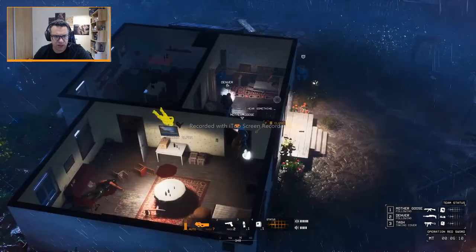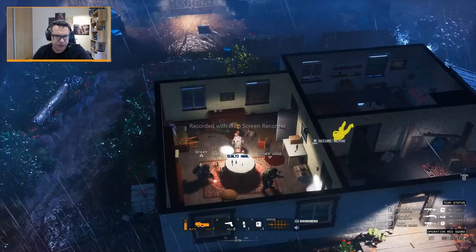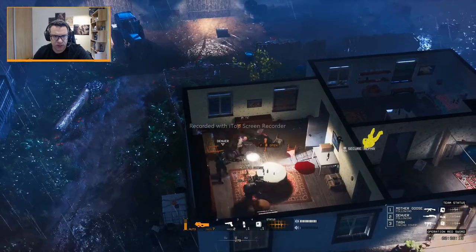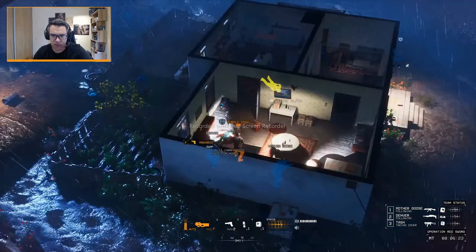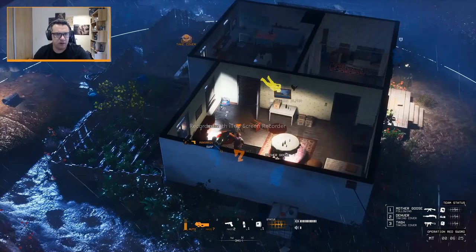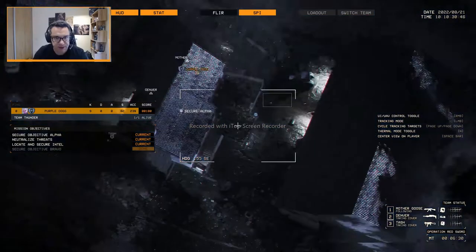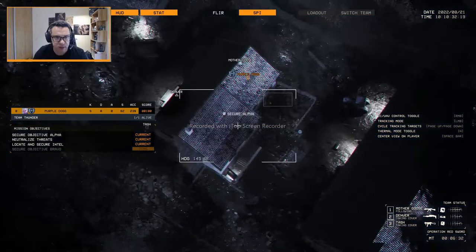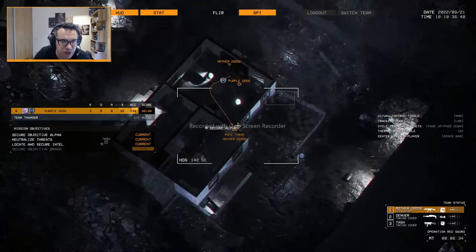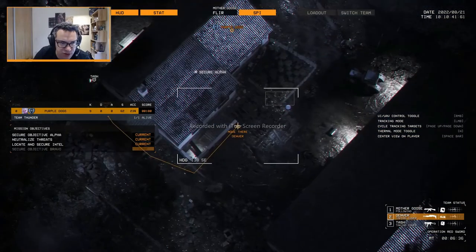Tash is still outside. There's this house. There's a hatch here which we can open. I'm going to open this and order Denver to go over there. We can actually do this — we can open the map here and issue orders from here. I'm going to ask Mother Goose to go there as well. Actually, no, Mother Goose is going to come with me. I just want Tash to move there as well.